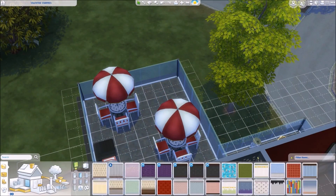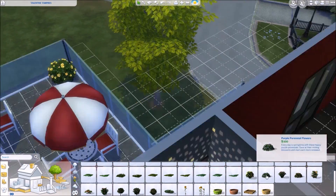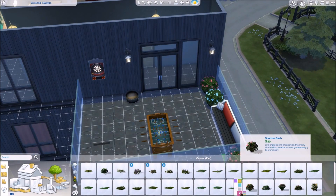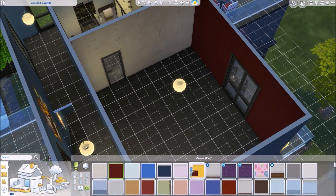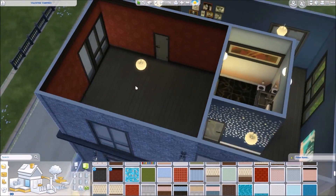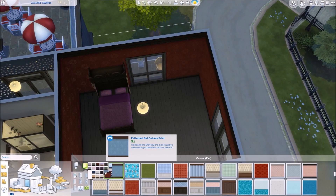That corner looked pretty barren, so I ended up putting in a little plant. Here's where I add plants to the other little plant boxes up on the porches. The plant boxes down on the actual ground are going to be left as they are, and then there will be plants growing in them in the LP.